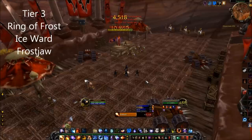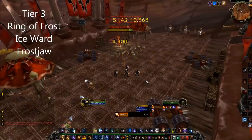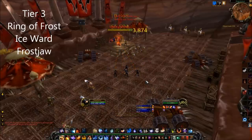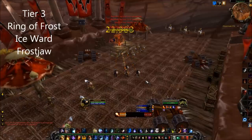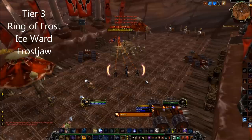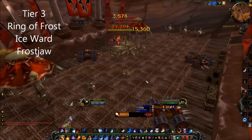Tier 3: Ring of Frost has no DPS value but is useful for situations requiring CC, such as in dungeons or when you have to CC adds that a tank is kiting. Ice Ward is basically the same thing as Ring of Frost but more restrictive, so you don't want to take it. Frost Draw is only useful for freezing non-elite mobs in an AoE environment on a boss, which almost never happens.